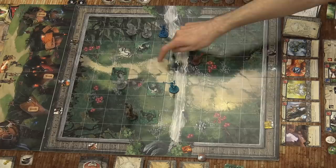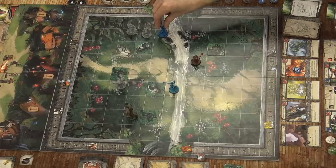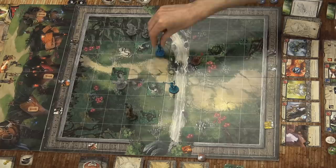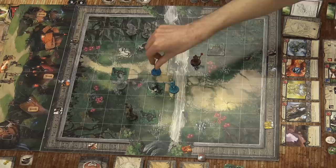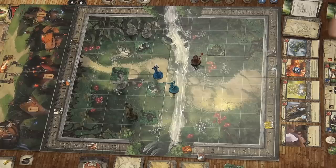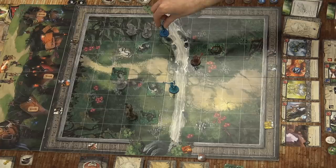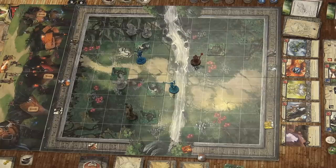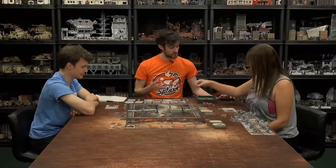I re-roll both dice and get a Speckle and a regular — two damage on top of my four is six. The Exalted Effigy has plus one defense from partial cover, so it negates one, taking five damage. That kills it! Does that attack anything adjacent? Yes — I assign two damage to enemies adjacent to the target, so that's two damage to the Horned Golem. Thankfully, because it has a physical defense of five, but its magical defense is zero.